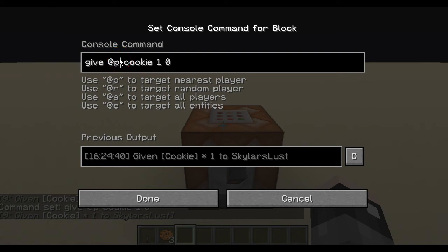@r is a random player. Let's say there's five players online — there has to be at least two players obviously. It will give one of them something, or say whatever command it is, to one of those players randomly. It won't be all players or necessarily the one that clicks it. I can't demonstrate this since it's only me.